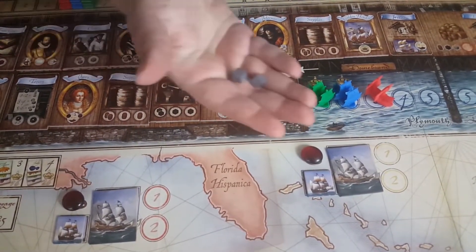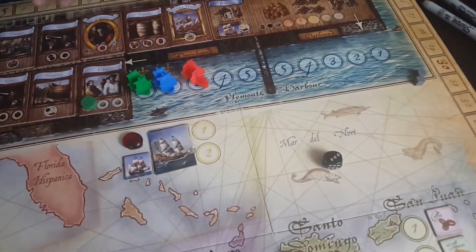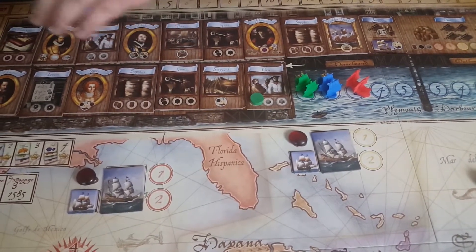You're going to get two crew pieces and you're going to place them on your ship's log. As you progress around this board, you can't go back, so make your decisions wisely.